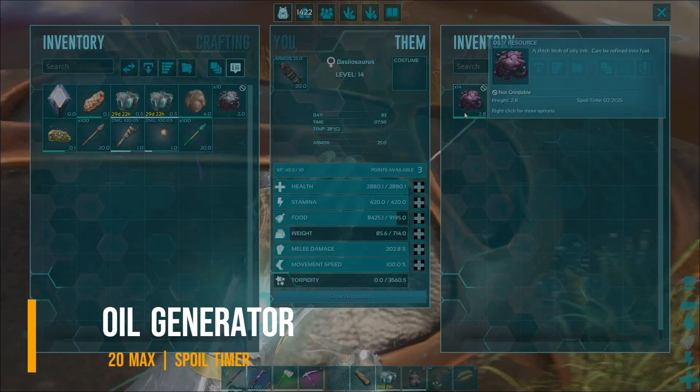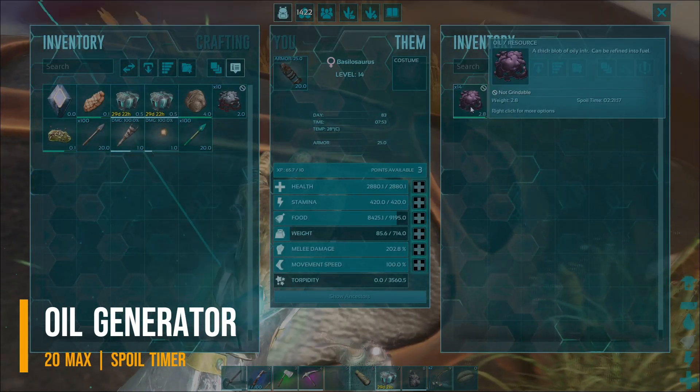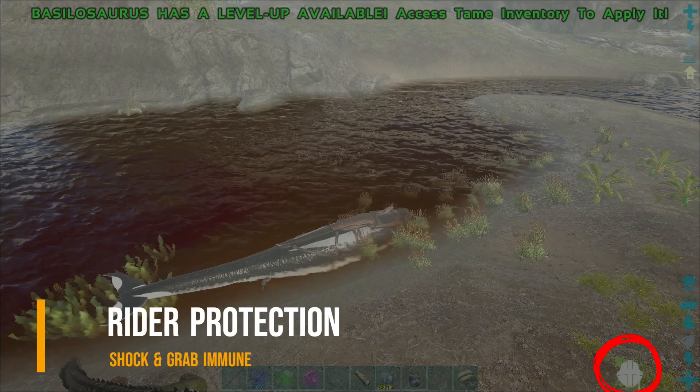Oil generator: basilosaurus generates oil in its inventory. However, it stops at 20 and has a spoil timer. Rider protection: it is immune to jellyfish shock and tusoteuthis grab.